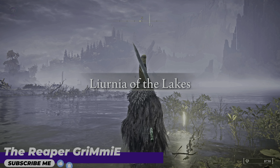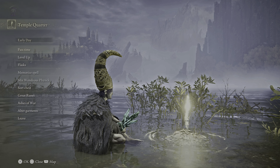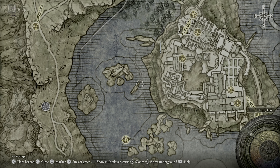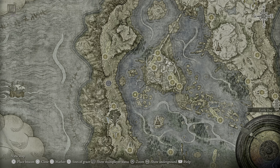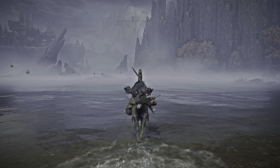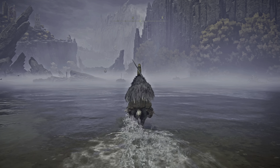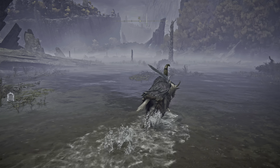Well hello there mortals! Today we're at Liurnia of the Lakes and I'm gonna show you how you're gonna get this Terra Magicus spell that actually helps buff up our magical sorcery power. So we're at the Site of Grace Temple Quarters, so get on your horse. We're gonna go to the marker that I put on the map and I'm gonna show you exactly how we're gonna get this spell. Follow me guys and enjoy the video!